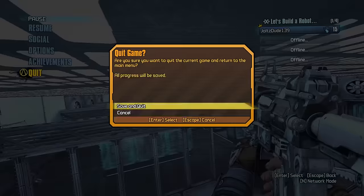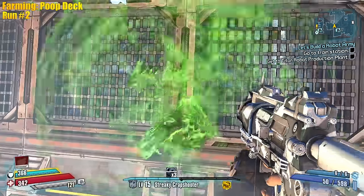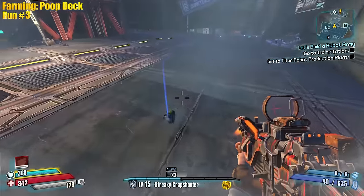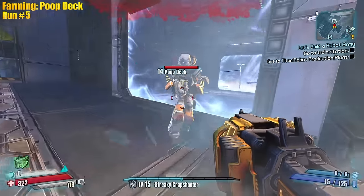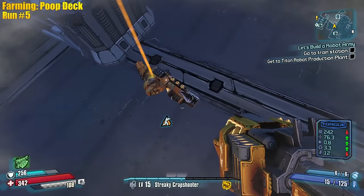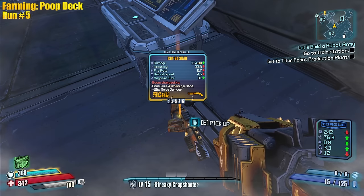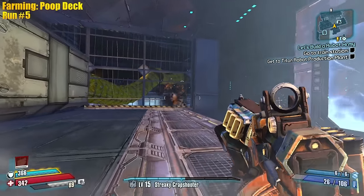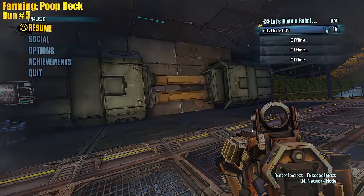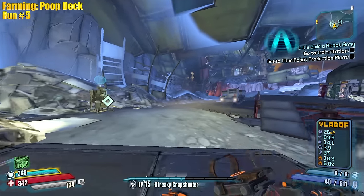We gotta farm Poop Deck and we gotta farm the Bosun, so Poop Deck first. Normally he's a one-time kill but he just spawns back here now. I forgot he derps out when you kill him like that — so funny. Maybe if you nuke him we get better drop chances. He actually dropped it! Oh, that's that shotgun we saw on the loading screen — the Scav Fairgo. It's a boom-chuck and Daka, four ammo per shot, shoots out many rockets.